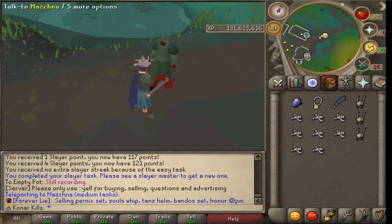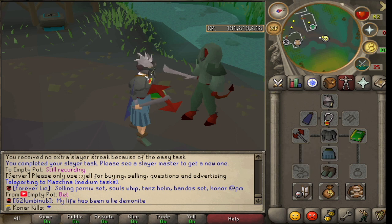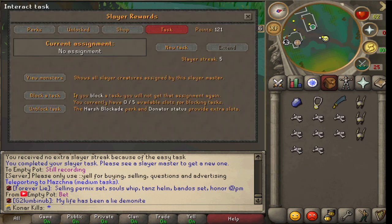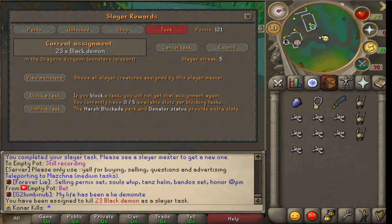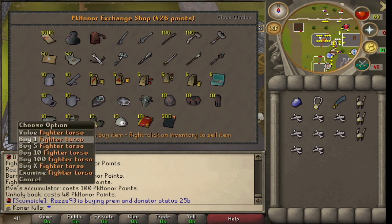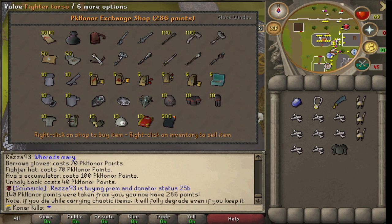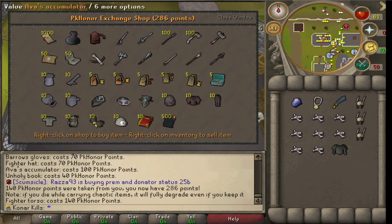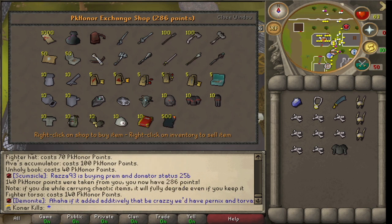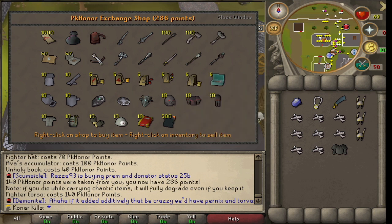Moss Giant task done now. We've got a few upgrades: Addy boots, the Dragon Battle Axe, and an amulet of strength. What's the next task? Black Demons. Just before we start that task, I think I'm actually going to buy myself a Fighter's Torso from the shop. It's going to be one of those items where we obviously can't get them as a drop, unlike Barrows gloves that you can get as a drop, but everything else we obviously can't get as a drop we can buy. So I'm going to get the Fighter's Torso for slaying.